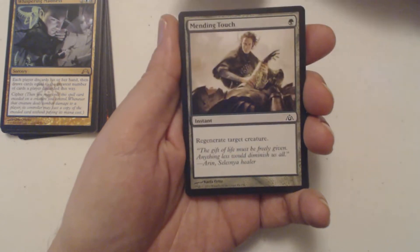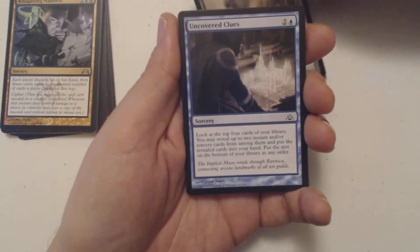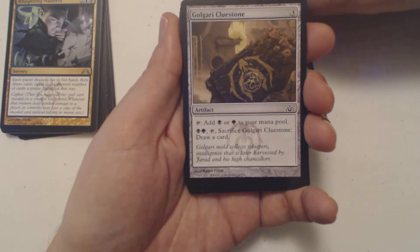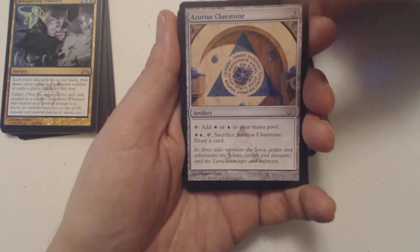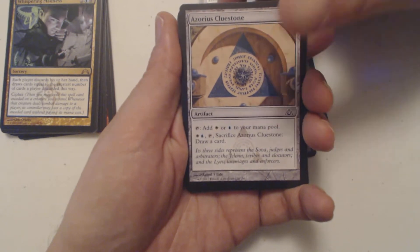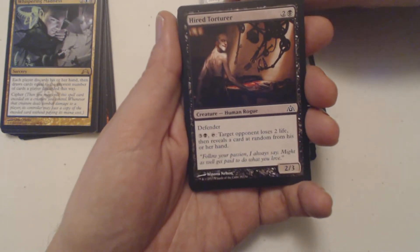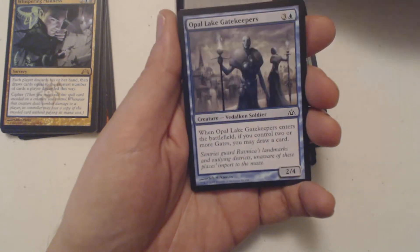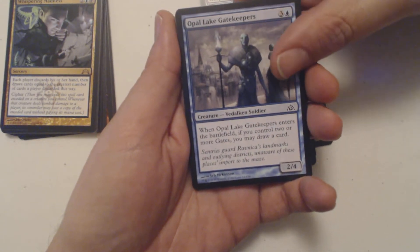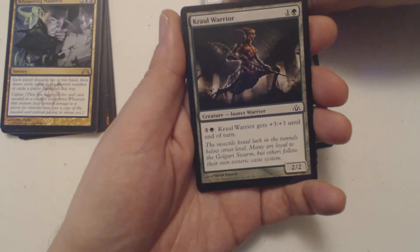We got Steeple Roc, Mending Touch, Uncovered Clues, Golgari Clue Stone, Azorius Clue Stone — can we get all five clue stones in one pack? Doesn't look like it. Hired Torturer, Crypt Incursion — remember you can pause and read about them — Opal Lake Gatekeepers, and Kraul Warrior.